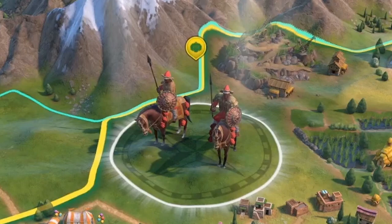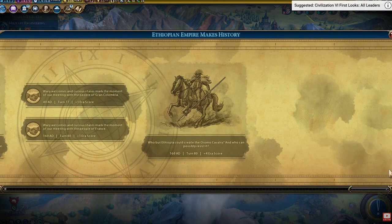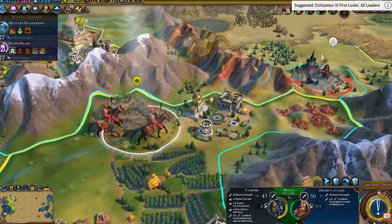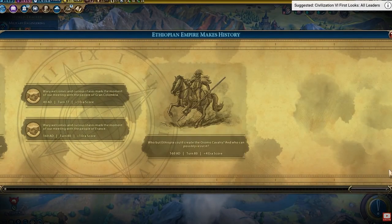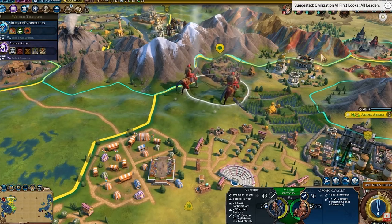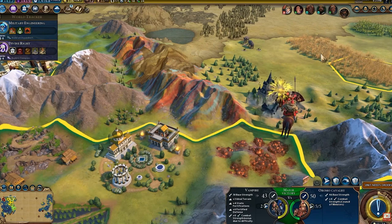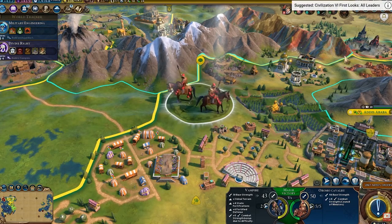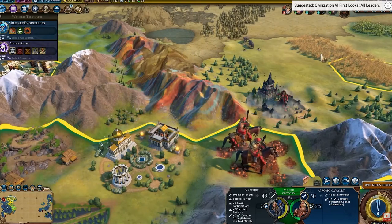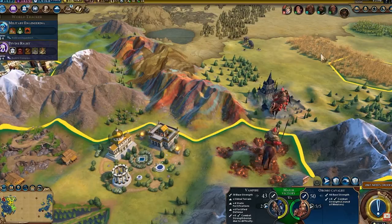If you look at the cavalry unit in-game, you can see they're carrying spears and shields. But at Adwa, they are recorded as being mounted infantrymen who, if they chose, could dismount and at a good strategic location bring fire down on their enemy. That could be a good reason why they've got extra movement in Civ VI — if you are mobile infantry, you can move and get to a good strategic location quite easily, then dismount. In the Battle of Adwa they used their extra movement to move to strong strategic positions, hence their extra movement in Civ VI.